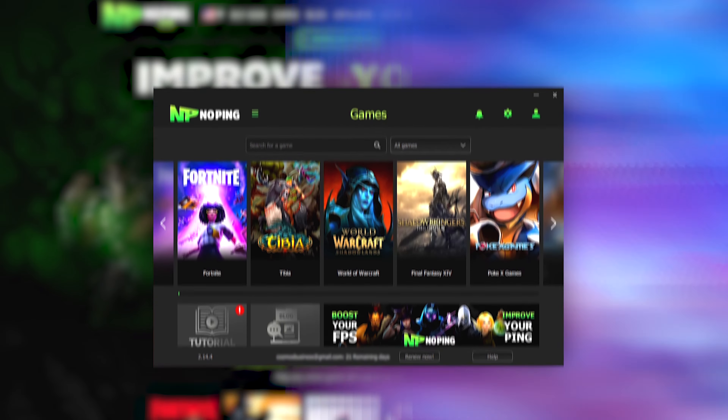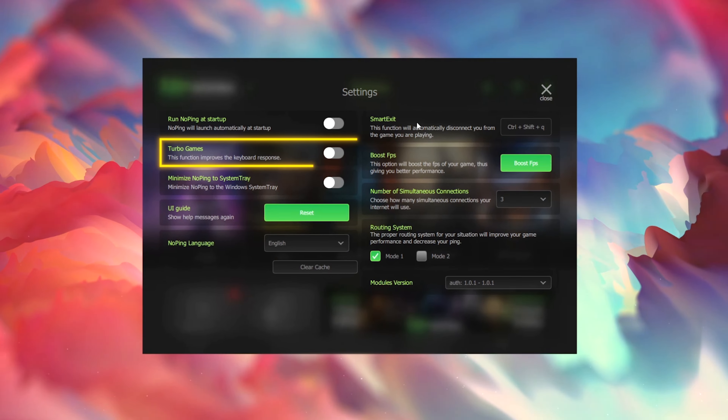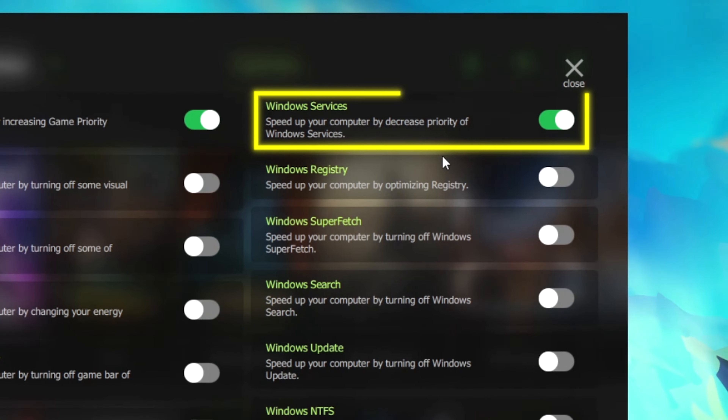The program is called NoPing. To get started, click the link attached to the pinned comment, and once you're there click the free trial button in the top right, then scroll to the bottom of the page and create an account. By creating an account this way you'll get 7 days to try out NoPing for 100% free so you can see if you like it.